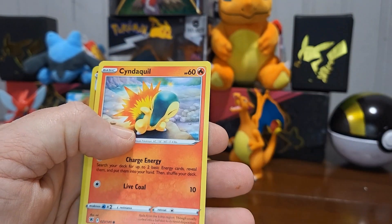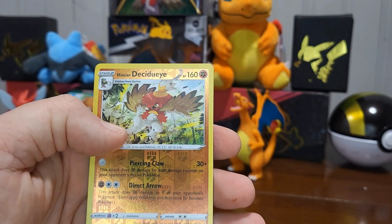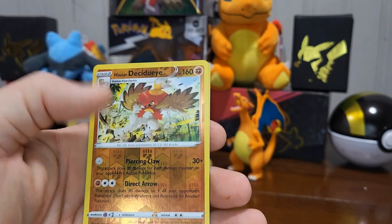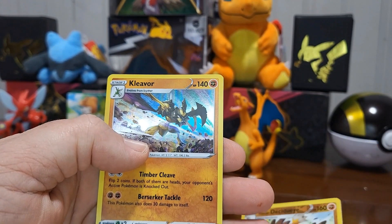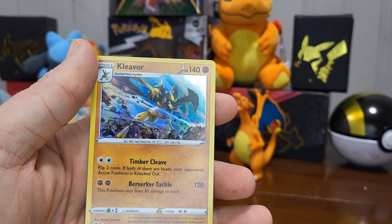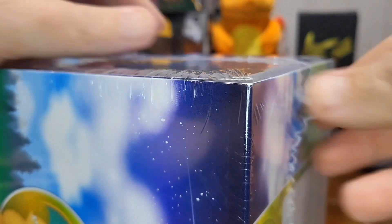We pulled a Cyndaquil, a reverse holo, and a cleaver holo — woohoo! She wants to open up this box.